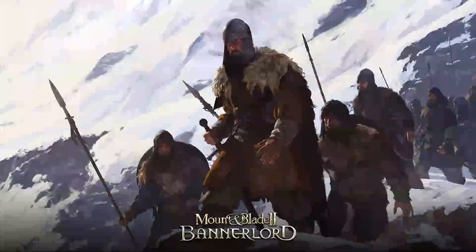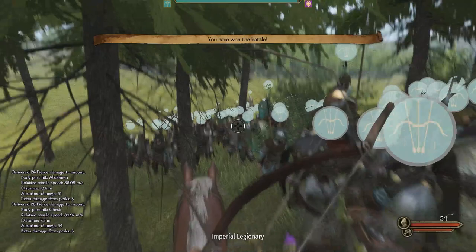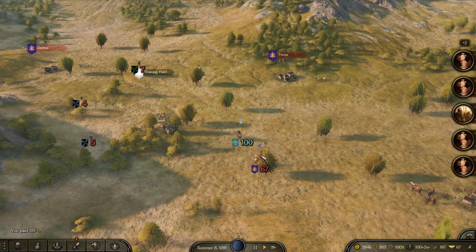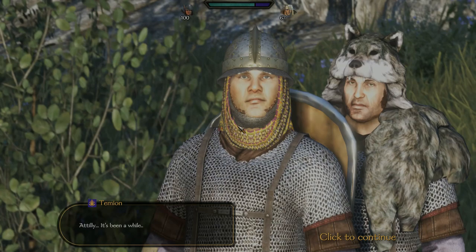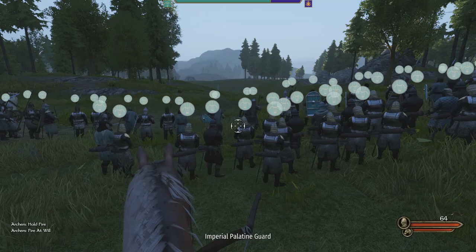At least I managed to catch up to the Northern Empire's faction leader, who was losing troops as he ran away from me. In the final battle it was just him, and we won. Continuing back, we had to go through the Southern Empire's core territory and came across an enemy party. They were smaller than us, so I thought I'd take them down. In this fight I was experimenting more with the archers, turning fire-at-will off and on to see if it would make them more aggressive, and trying looser formations.